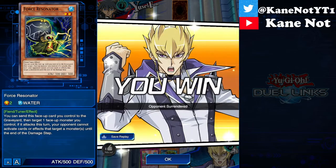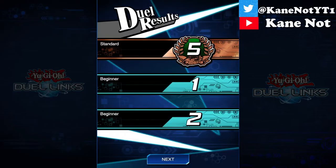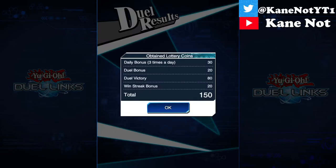Alright, good luck in the next round I guess, buddy. And we made it to Standard — Number 5. That's pretty good. But I'm not that satisfied when it comes to duels where the opponent surrenders. That just doesn't cut it, you know?